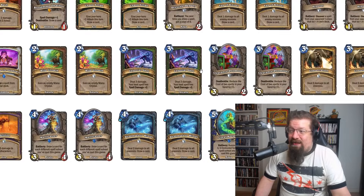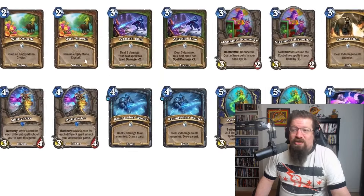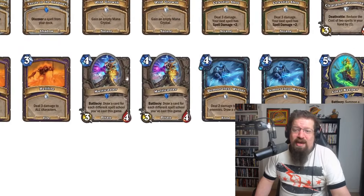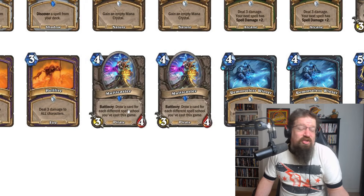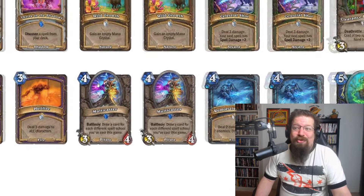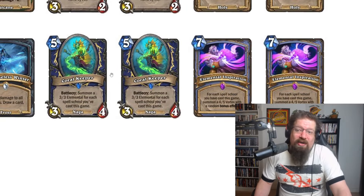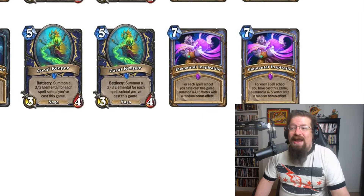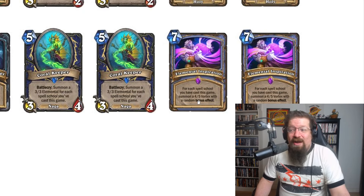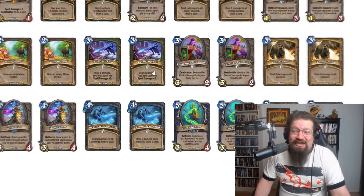Celestial Shot is an Arcane spell. You've got Consecration, which is Holy. Frost Spell with Remorseless Winter, Nature Spell Wild Growth. You can draw with Multicasters — a draw card for each different spell school you've cast this game. Wild Growth and Blade are Wild cards right now, so they break the rules a bit. Coral Keeper was a Shaman card: summon a 3/3 Elemental for each spell school you've cast this game, giving you board presence. Elemental Inspiration, part of Rainbow Mage, does something similar but gives a 4/5 Vortex with a bonus effect.